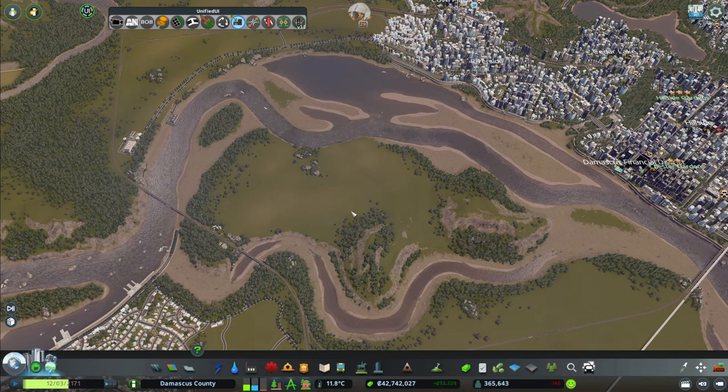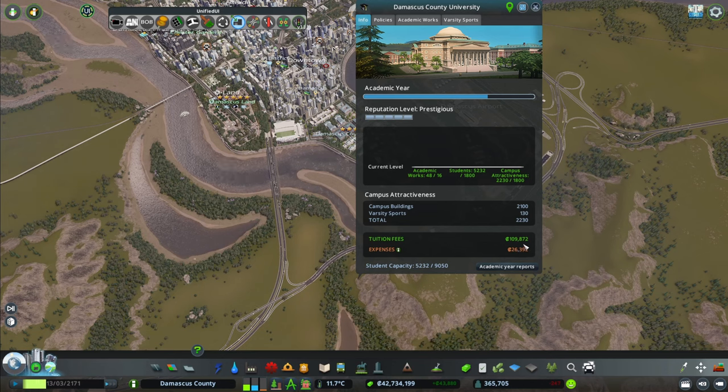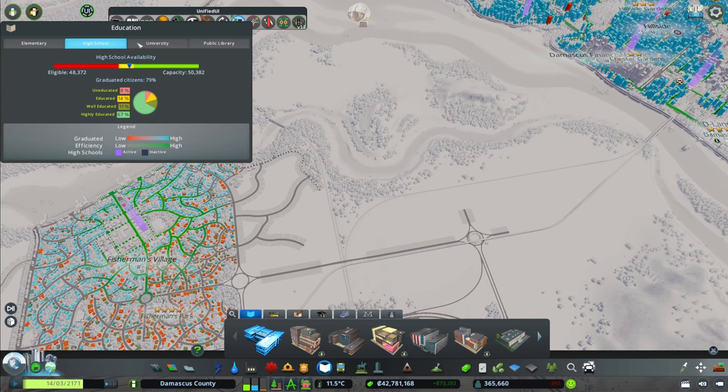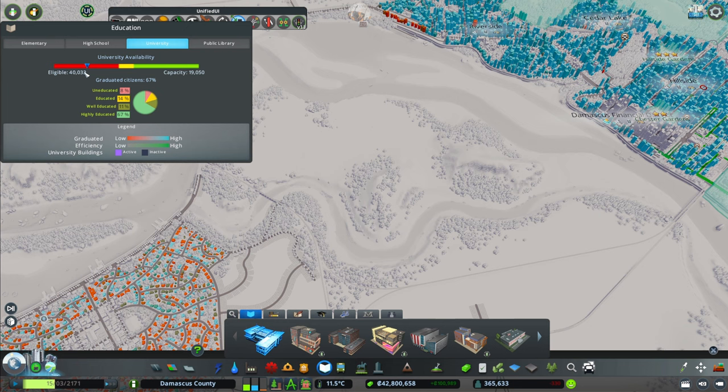The other thing is I want a new university. Why do I want a new university? If you look at this, we are making a lot of money with this university — basically 80,000 more than what we spend here. Everything is working fine. Student capacity — we are not at capacity. But if we look at university demand, we are in the red. That is a lot more potential for us to have another university, and we do have a university campus area.